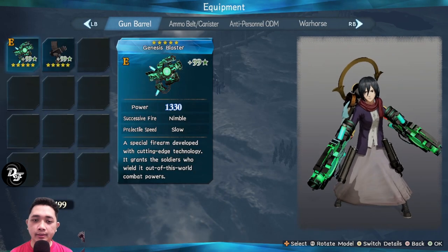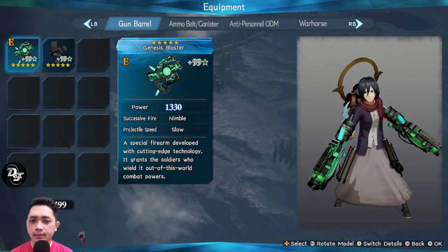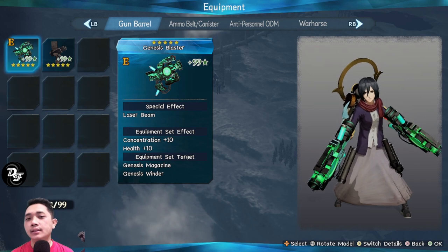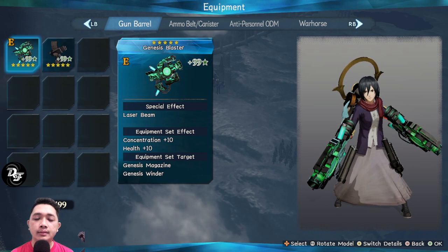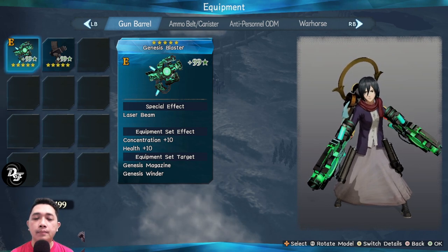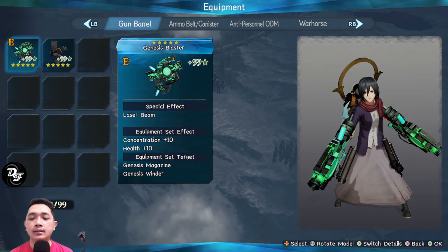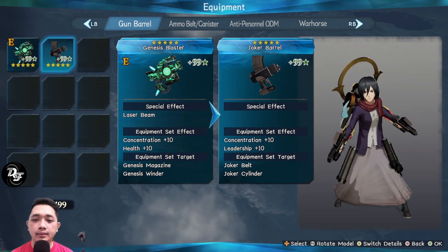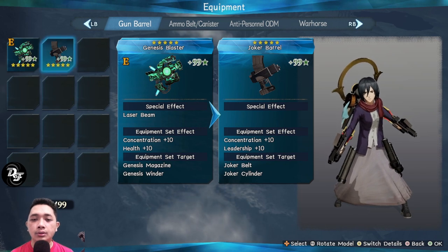The most overpowered gun is the Ganesius Blaster, because the Ganesius Blaster fires a laser. You can shoot the laser from far away and it will always hit the titans — your ammo always connects. This is different from usual guns.